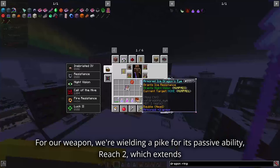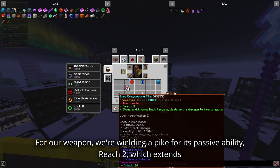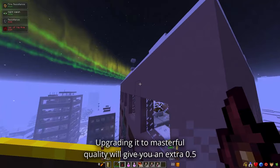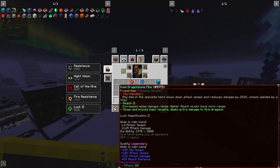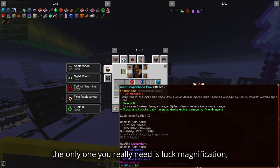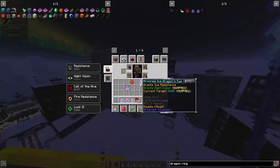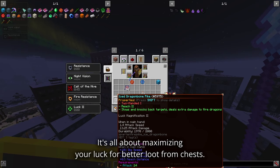For our weapon, we're wielding a Pike for its passive ability Reach 2, which extends your reach for looting chests from a distance. You can choose any Pike, but I prefer the Ice Dragon Pike. Upgrading it to masterful quality will give you an extra 0.5 reach distance. When it comes to enchantments, the only one you really need is Luck Magnification, but feel free to add more if you like. Remember, this build isn't designed for combat — it's all about maximizing your luck for better loot from chests.